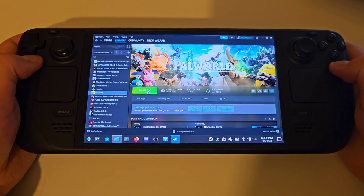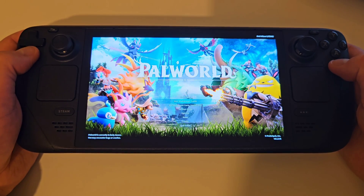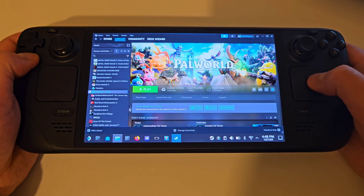Once those files have been pasted, we need to run Palworld once, which we can safely do within desktop mode. Once you're on the main menu, simply quit out of the game and return to your WIN64 Palworld folder.